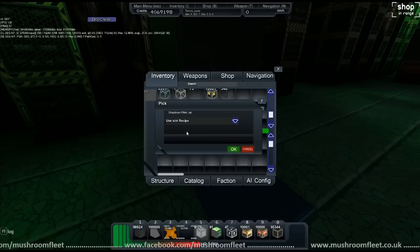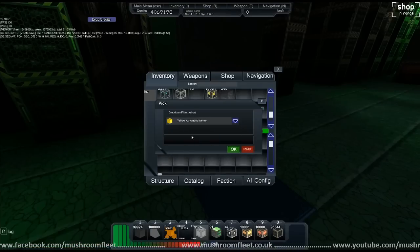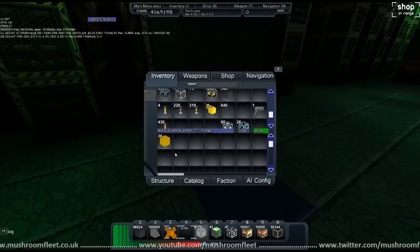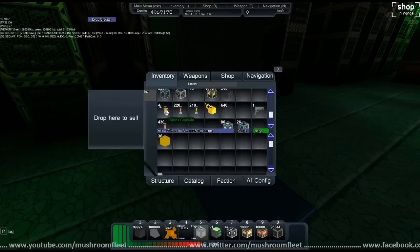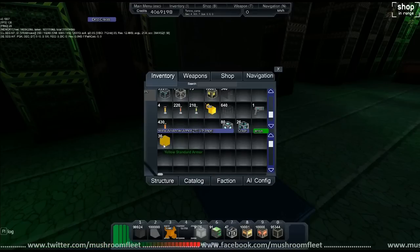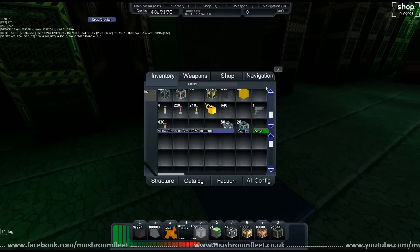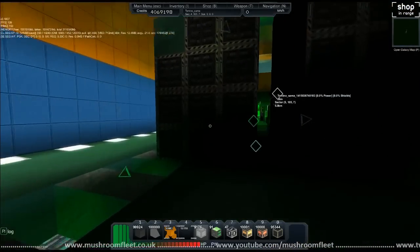So if we change this to yellow at the advanced factory — yellow advanced graph — it's going to say it needs friends ingots, just like before. I need friends ingots and I don't have enough — I need 10 to make one and you get four per block. This is why you're going to need to be mining a lot.